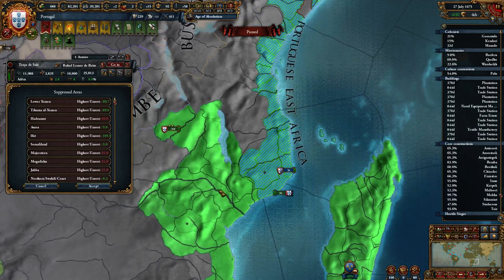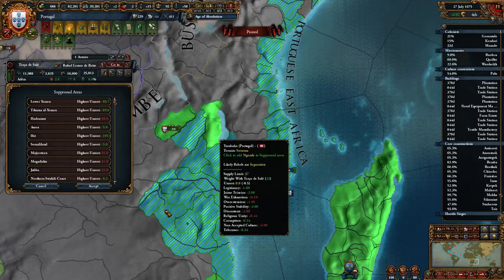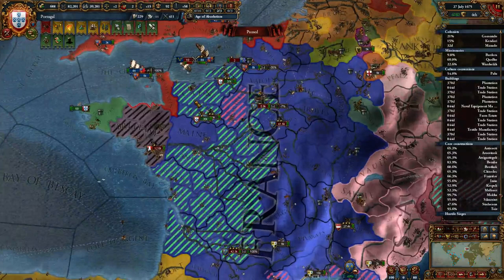That should hit almost any rebellions in West Africa. Now with scorched earth it does an even better job, though that was really dumb of me.